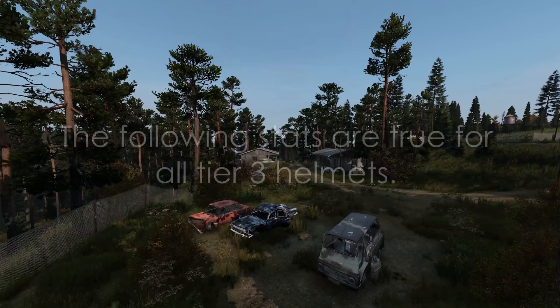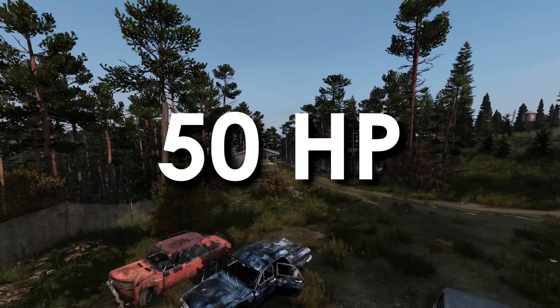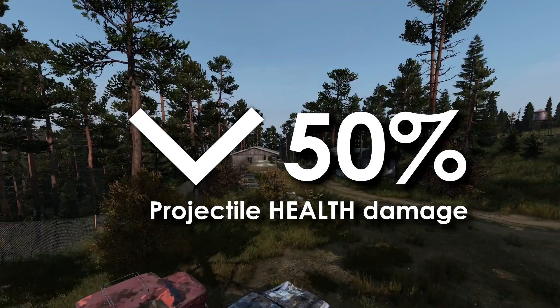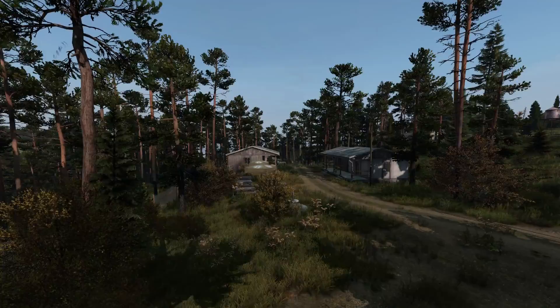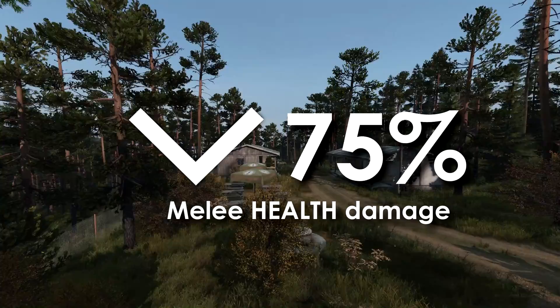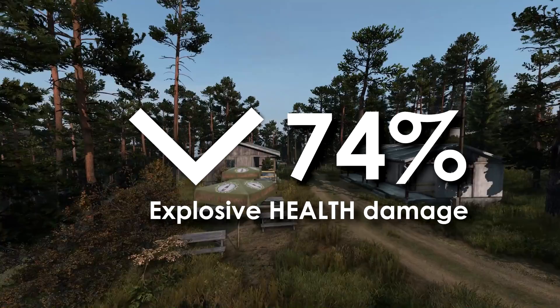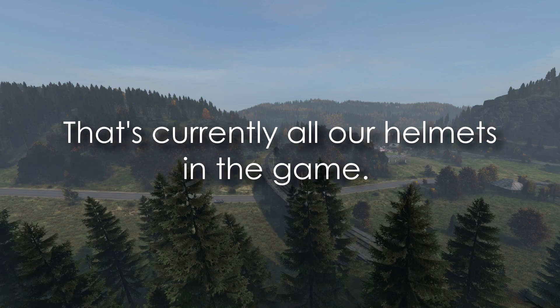All Tier 3 helmets have 50 hit points, making them the best for protecting against multiple rounds. Like all helmets they have a 50% reduction to projectile health damage. The great thing about Tier 3 is a 74% reduction to projectile shock damage. They also provide a 75% reduction to melee health damage, melee shock damage, infected health damage, and infected shock damage. Like other helmets they have a 50% reduction to explosive health damage, but a 74% reduction to explosive shock damage.